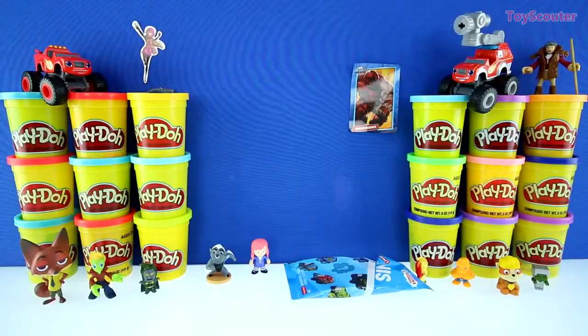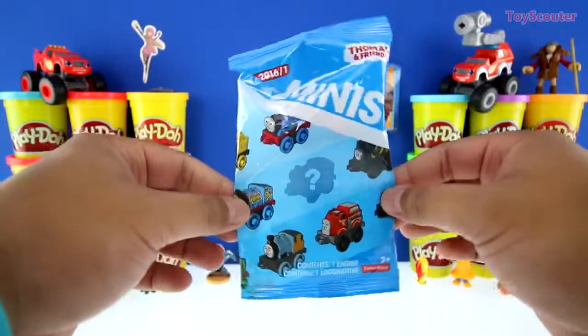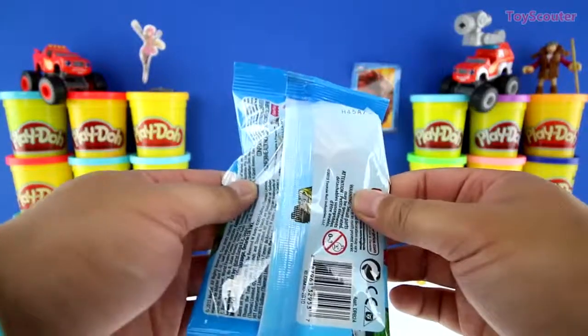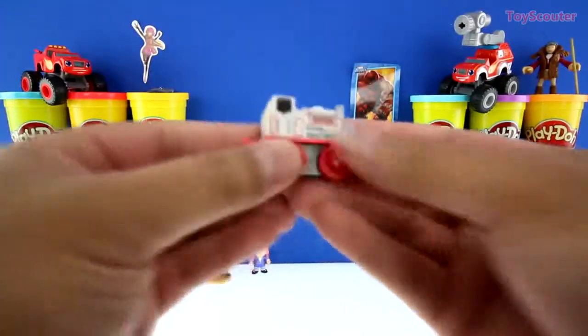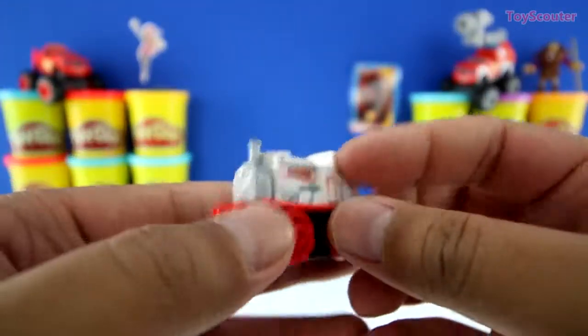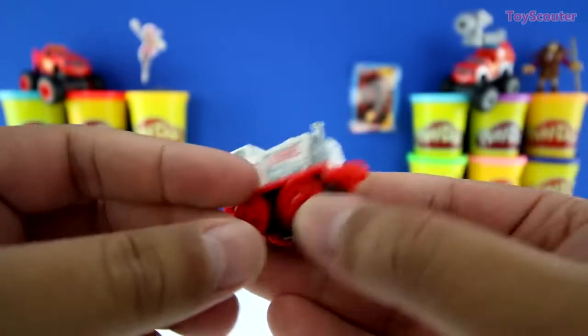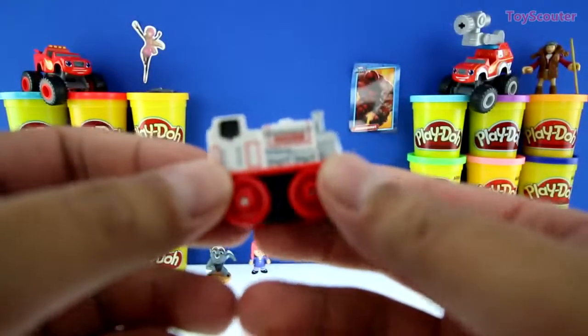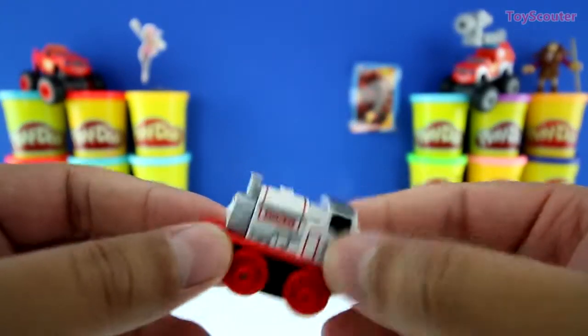And we're down to our very last surprise, guys. Let's see what it is. Cool! We got a Thomas and Friends mini blind bag. It's Stanley. You can tell because on the side is his name. He's gray, white, red, and black. And he's super fast. Check it out.